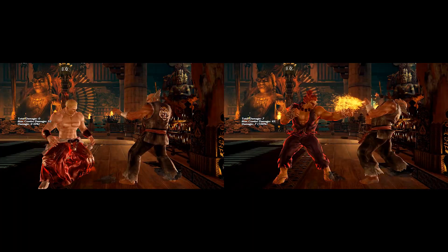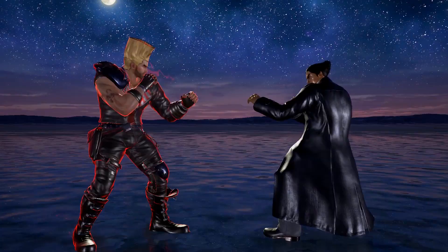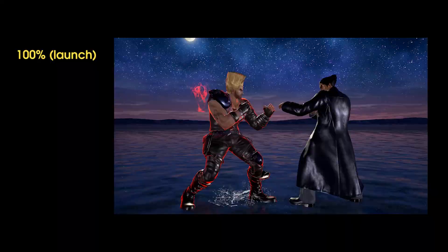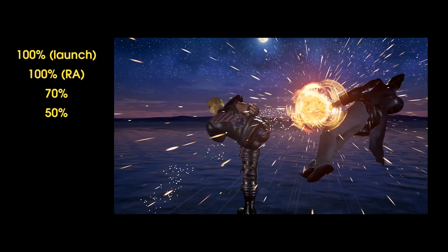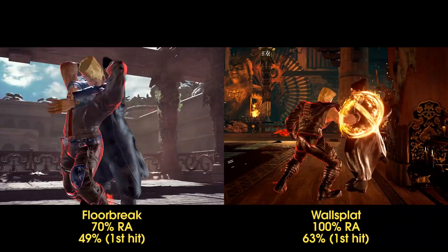Gigas and Akuma are the exception to the scaling rule, as their unique rage arts will always get full scaling on the last hit. Akuma's rage art also doesn't get any extra damage from a counter-hit. Paul's rage art is a bit special when done in combo, specifically because it can be cancelled. If you do cancel it, it won't decrease the damage scaling nor increase the pushback, allowing essentially what is a free hit. And if you do it right after a launcher, it will keep full scaling for a fixed 20 damage. It even ignores wall splat damage reduction, but still does not ignore the floor break reduction.